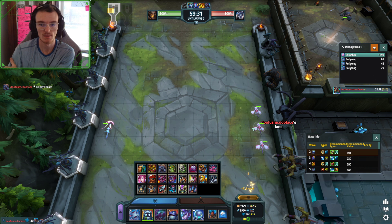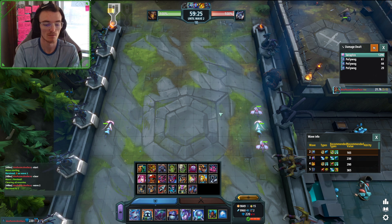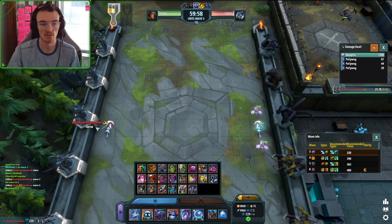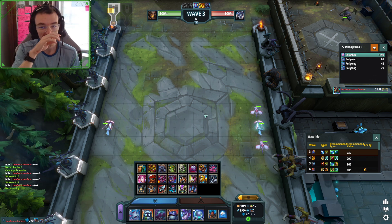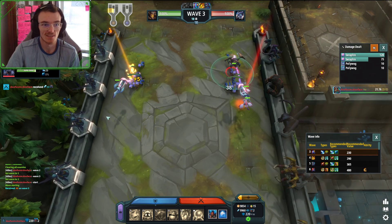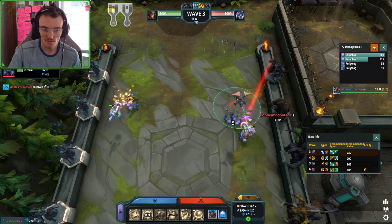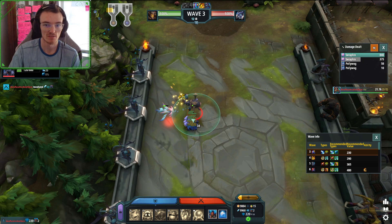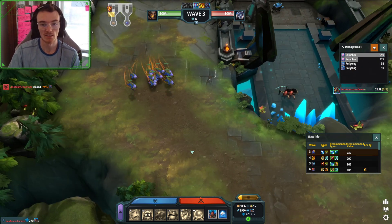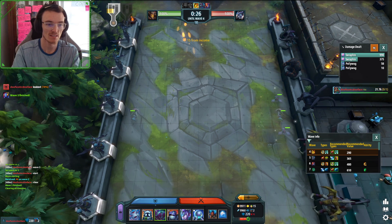DTs just absolutely destroy the unit. These are literally amazing units on wave three — they have the magic, their swift tankage is fine. However, a DT just destroys them because they can't kill any of the units. They're sitting there focusing on the DT. This one killed its entire half of the wave, and I got lucky and killed the DT — but the entire wave is just there.